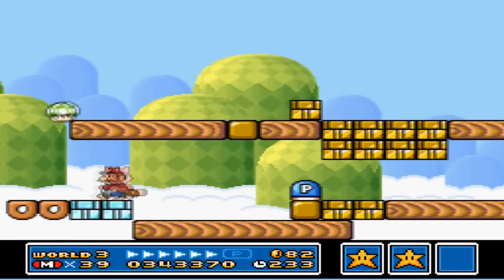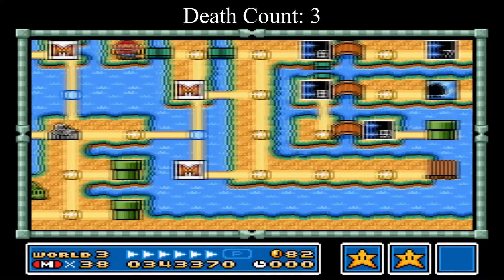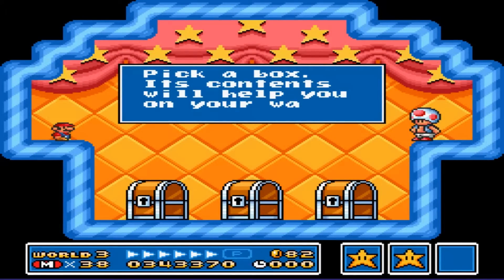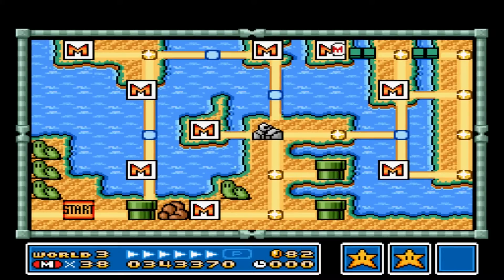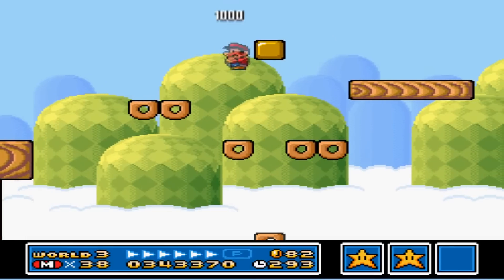Oh yeah, one-up — gimme that. As I went for the one-up mushroom and jumped and missed, I got crushed by the auto-scroll. Never ever ever tempt fate. Anyway, it's your choice this time. Center. A frog suit — another frog suit. We don't need those. Not on this level though.